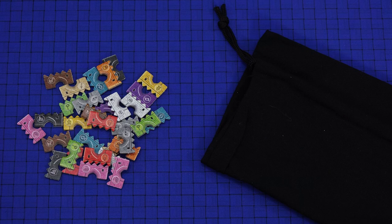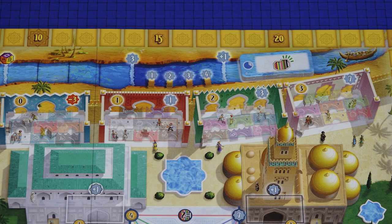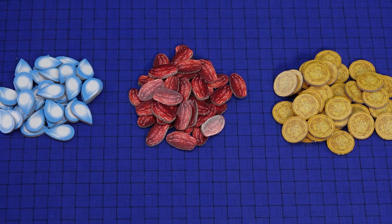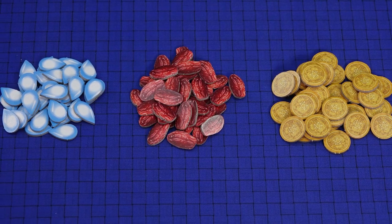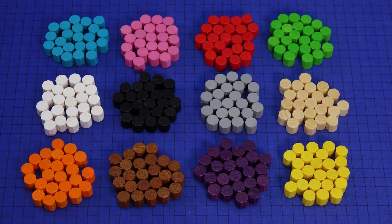Take the city gates and put them into the cloth bag. Mix them up and then draw eight of them at random for each of the workshops. Sort the resources by type — water, dates, and dinars — and place them nearby as a common supply. Also place a common supply of caches nearby.